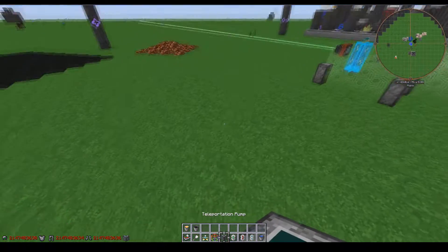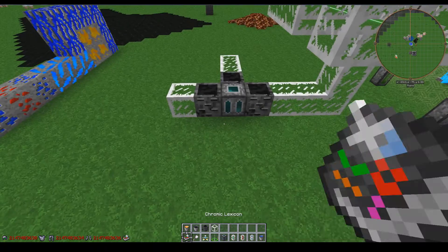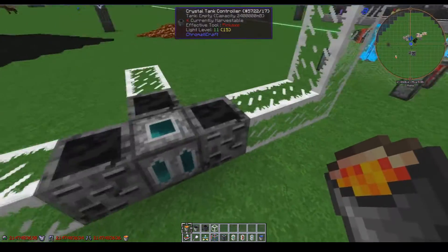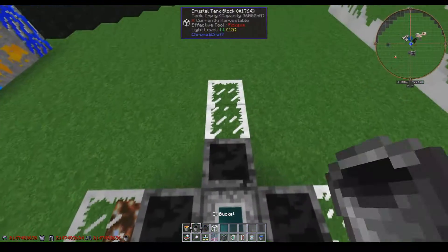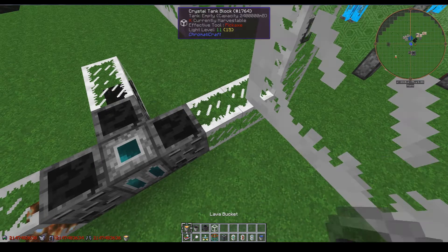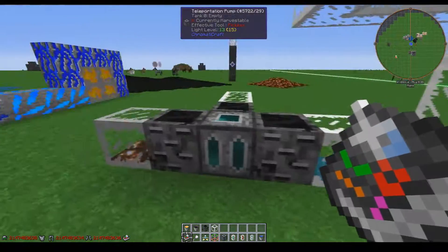Let's put down the teleportation pump first. Here we have the teleportation pump, and I also have some crystal tank controllers next to them. We're going to put one bucket of each fluid type into each tank so that each tank is designated as such.